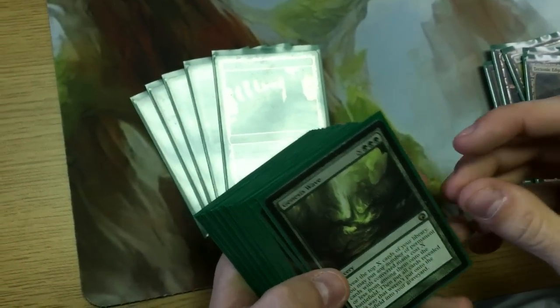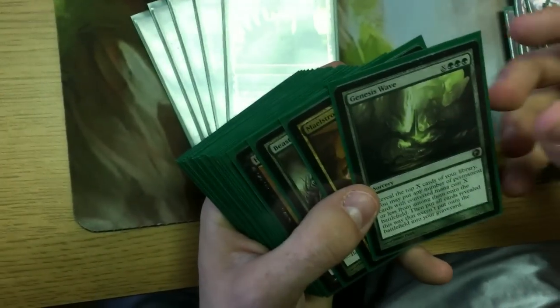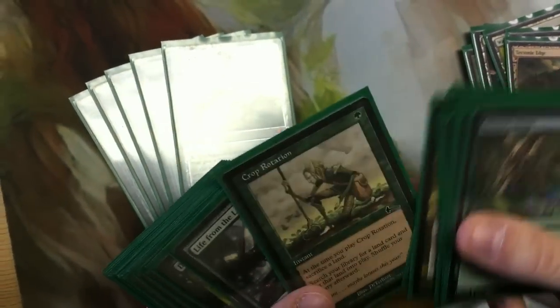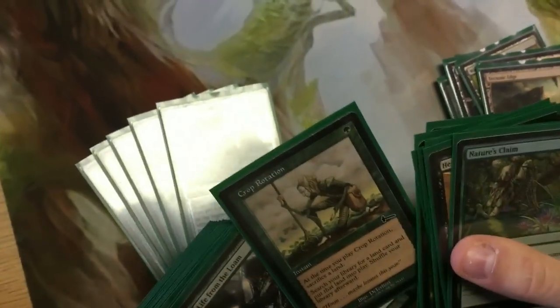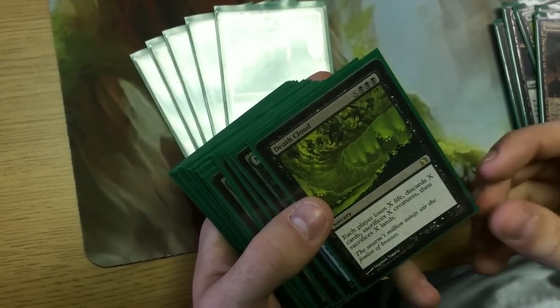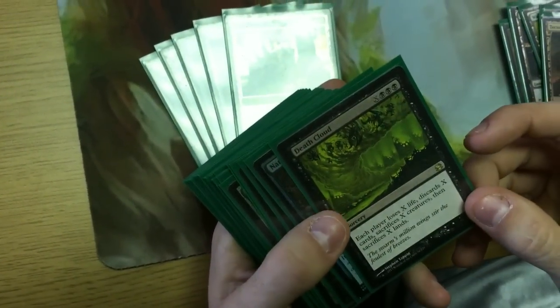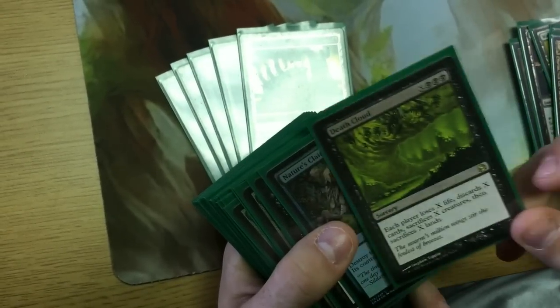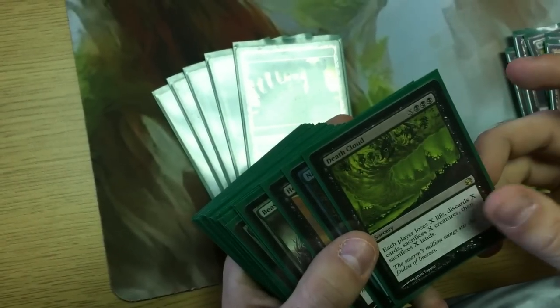Here are the non-creature spells. This deck easily gets to 20 lands, sometimes more, so any X spells are great. We've got lots of removal and board wipes — since we run few creatures, board wiping isn't bad. Crop Rotation is a great card — sack a land, search for a land. Death Cloud is another big win con: when you have 20 lands you can pay 10 or whatever and your opponents lose all their lands while you still have plenty left, killing all creatures too.